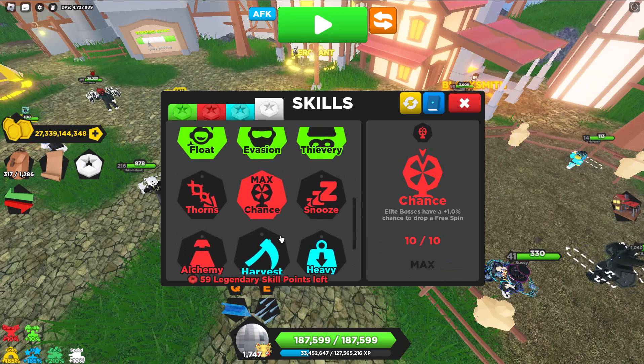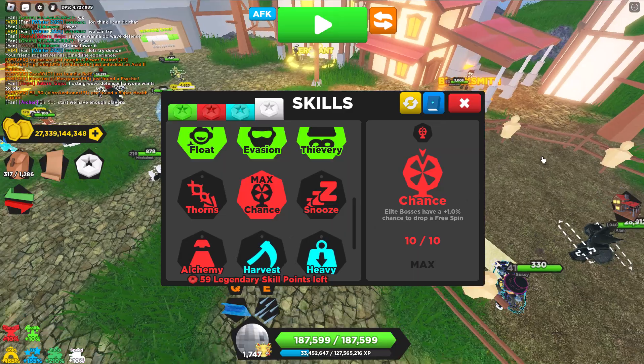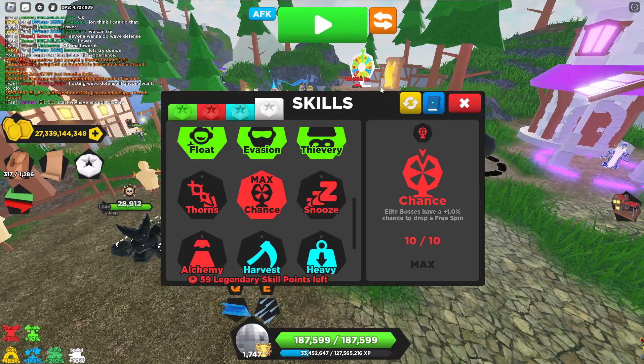Chance was from the Advent Calendar, don't know if that's still available, but it's just nice. When you kill an elite boss, you have a chance to get a wheel spin.